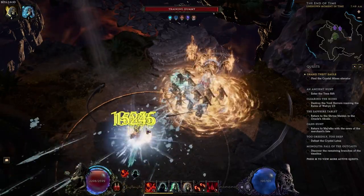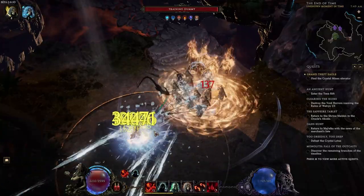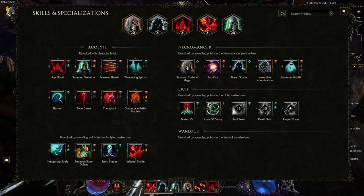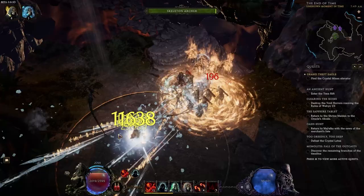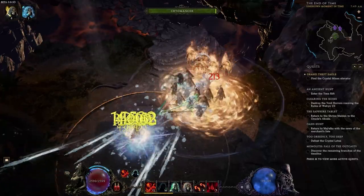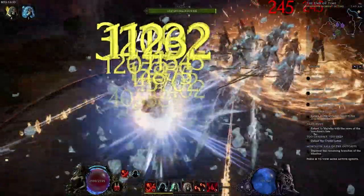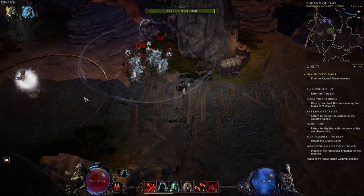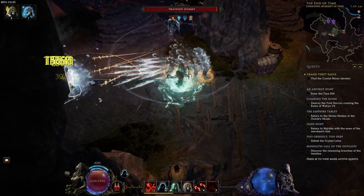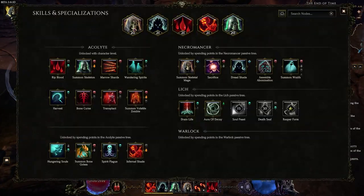For single target, make sure to reapply your Dread Shade, because what happens is it reapplies the duration of your Infernal Shades. Since we don't have infinite duration, this means they can just keep going. That's pretty much it for single target. Also, of course, use Rip Blood because we're using a Twisted Heart. That's pretty much it for the skill rotation.